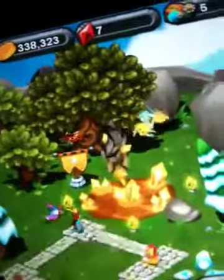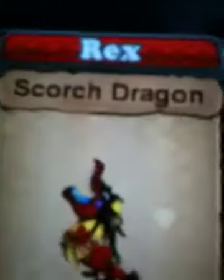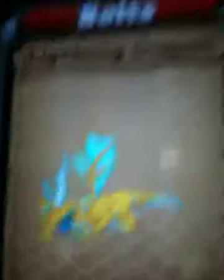I will be showing you all my dragons and their names. First I'm gonna start off with my two guys in my lightning habitat. So here we got Rex — he's a Scorched Dragon, he is 4 years old, his habitat's Fire and Lightning. Then we got Boltz, who is a Lightning Dragon, his habitat is just Lightning, and he is 5 years old.